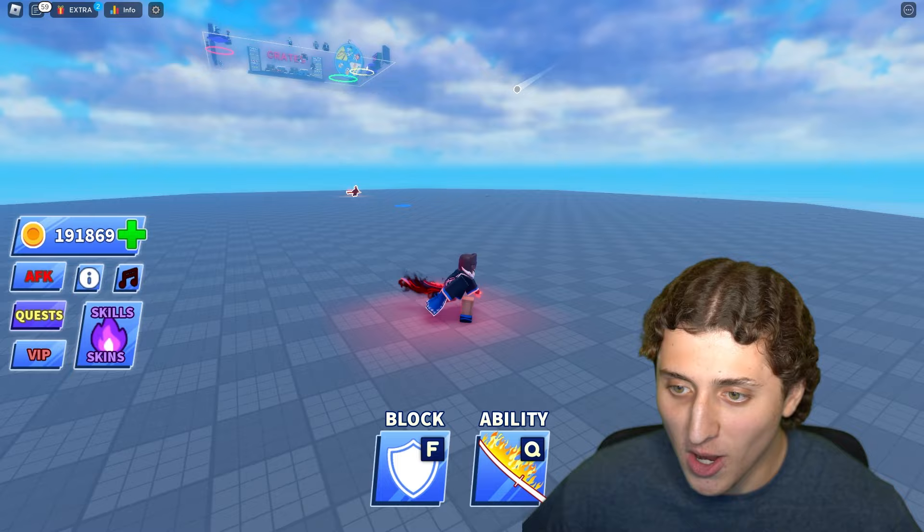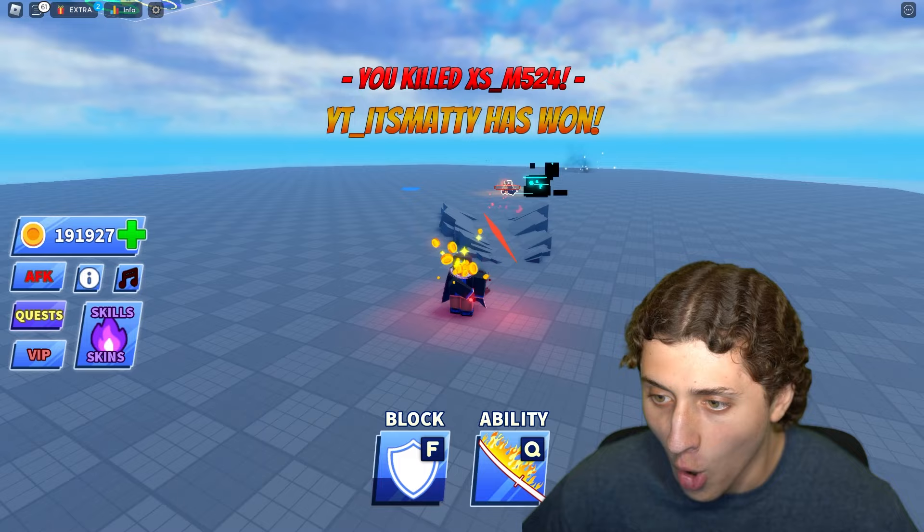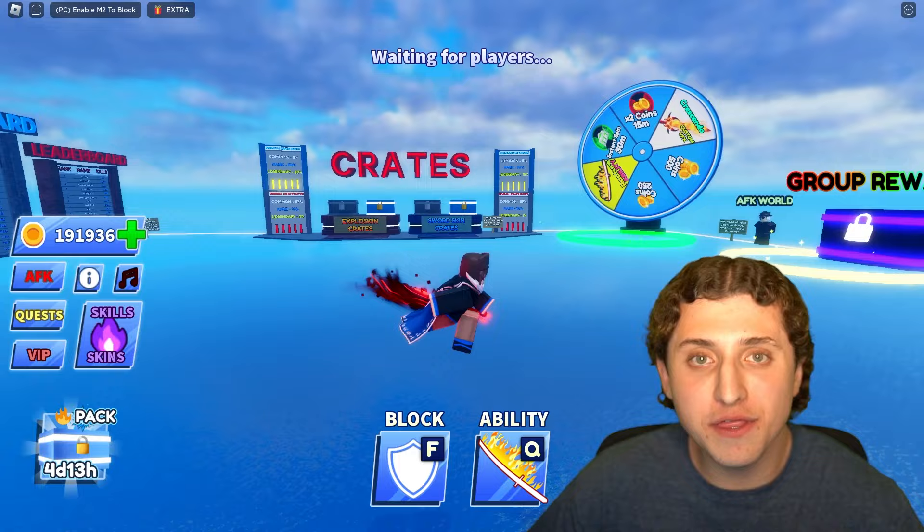We got the ball, we got them out. I need these two players to eliminate each other so I can save my ability for the last one. There we go — it's a standoff. I'm gonna do it — and there we go! That ability is so overpowered. If you guys want to see more Blade Ball videos, get this video to 1,000 likes and I'll make sure to make a lot more.